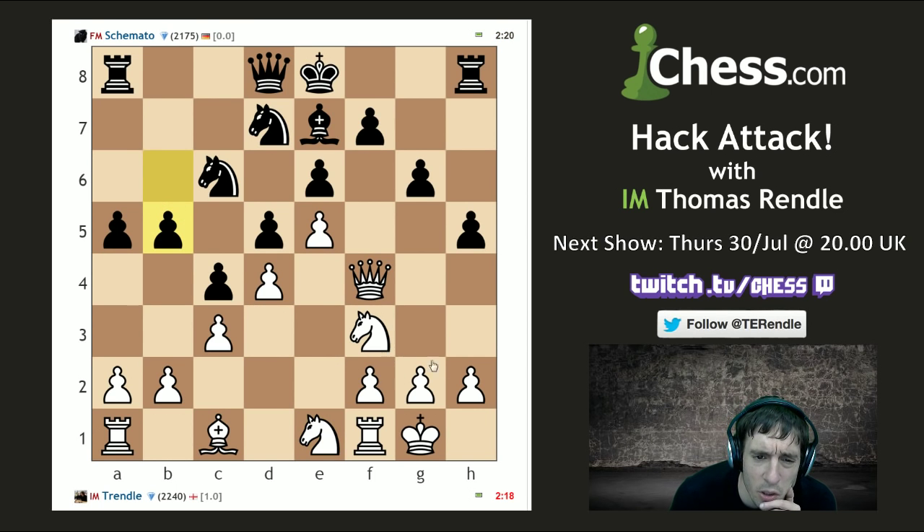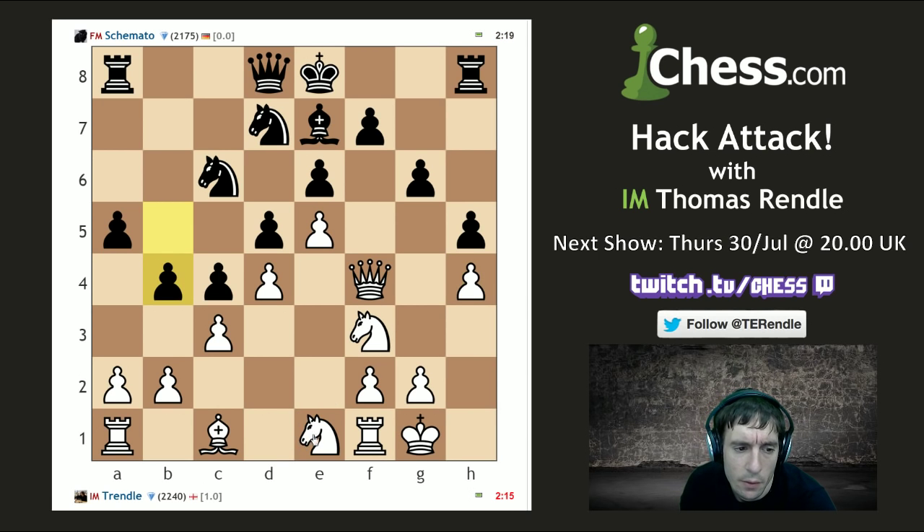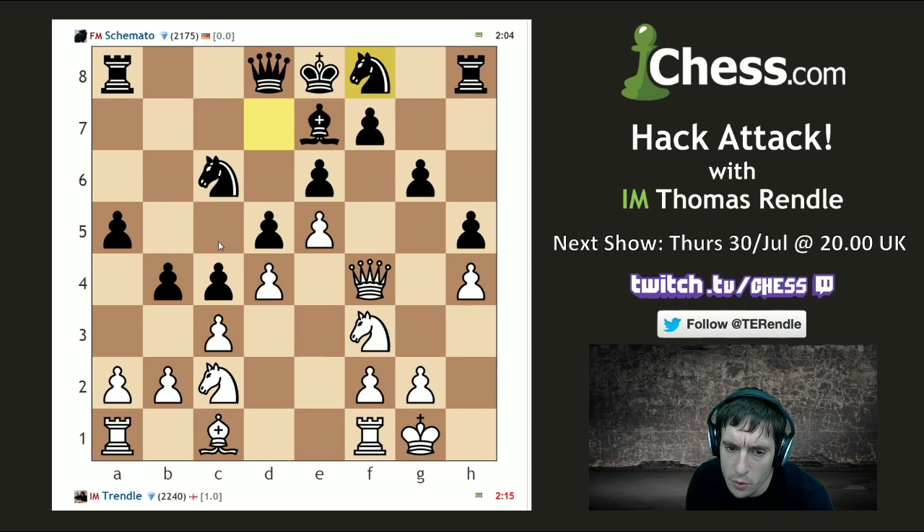Well, he's not trapping my knight, so I guess this means he's going to castle kingside — or maybe he's not castling at all. This game is probably of a higher standard than we're used to on hack attack, because this is still a vaguely interesting position from a theoretical point of view. I'm not certain about this plan of going c4 and then b5, but we will see. He wants to put his knight on h7 for some reason — I don't really get it.